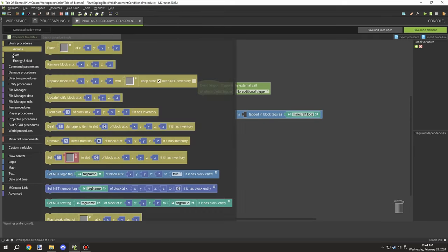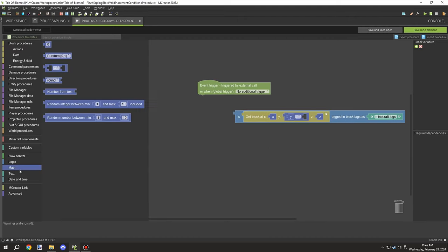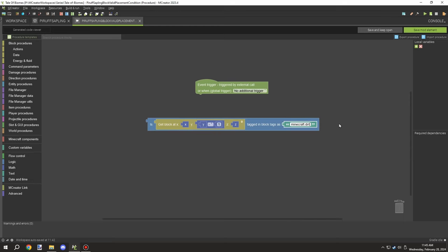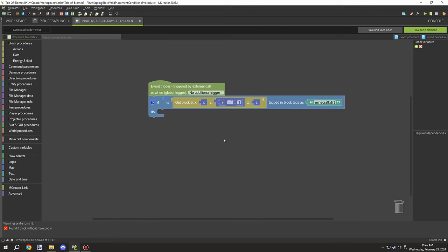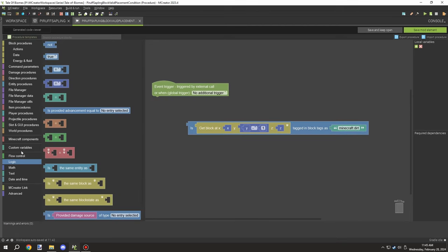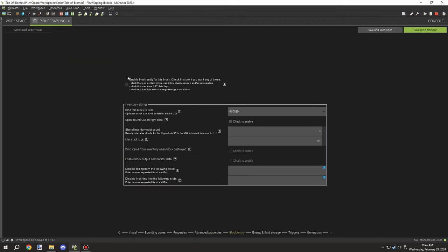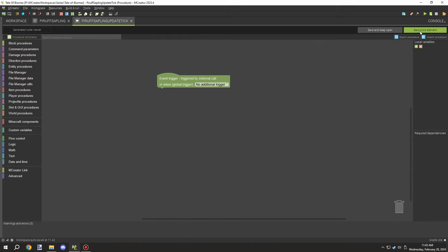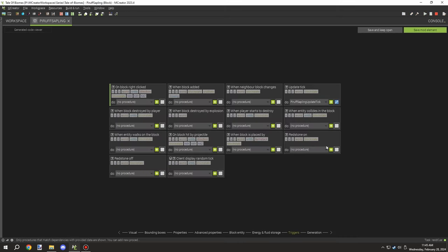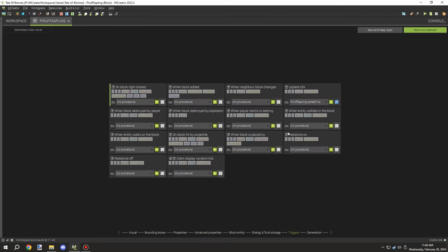I needed a placement condition for when the block is placed on another block. I wanted to make sure the block underneath would be dirt — as many saplings use the same tag to allow them to be placed. Things like grass, or pretty much anything that is a surface layer block, will be under that particular tag. Once that was done I adjusted some settings and created an update tick, setting the update tick to random.